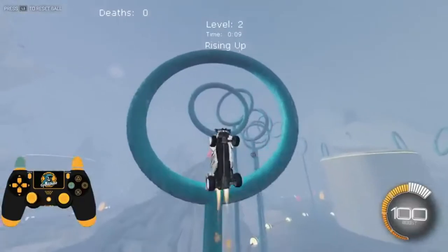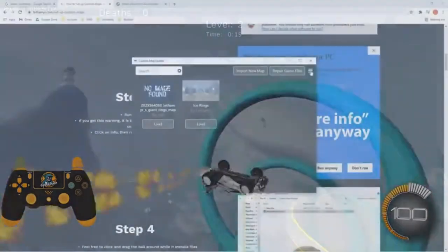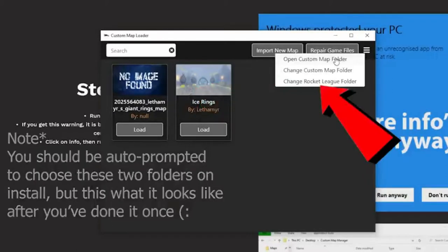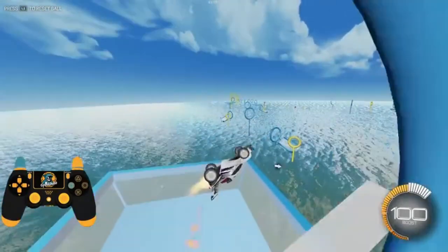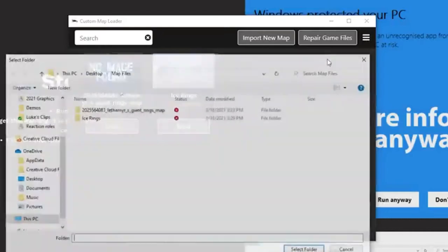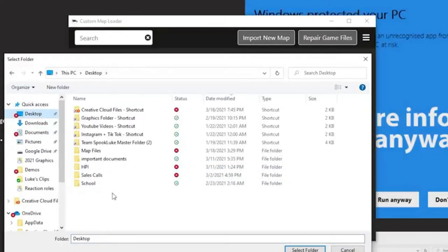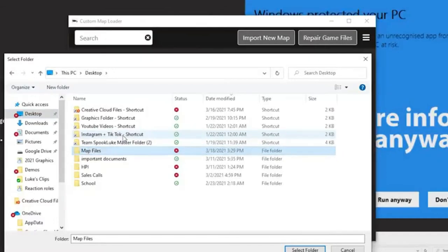While it's loading, listen up because there are two steps we need to follow once the program finishes. The Custom Map Loader is going to automate everything for us, but the two things we need to tell the program are: one, where to look on our computer to find the workshop maps, and two, where we saved Rocket League. For step one, what will come up is a pop-up telling you to designate the storage folder for the map files. I recommend you go to your desktop and create a folder called Map Files — that's the easiest way. Then select this folder as the place for Custom Map Loader to look and where we're going to download all the map files later on.